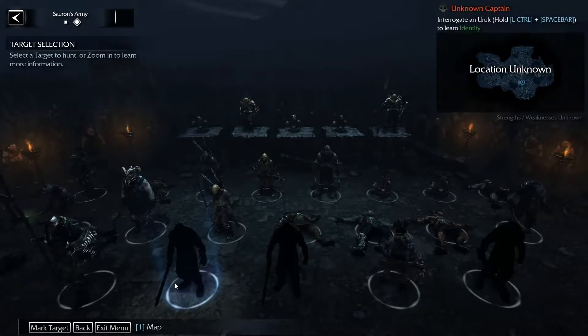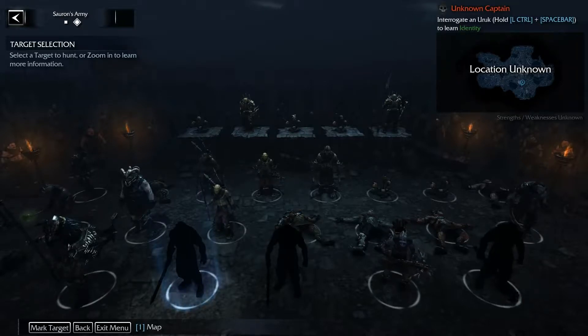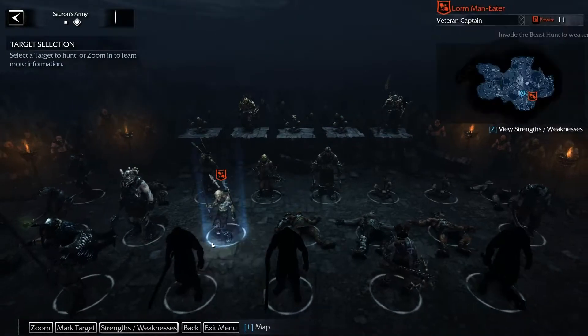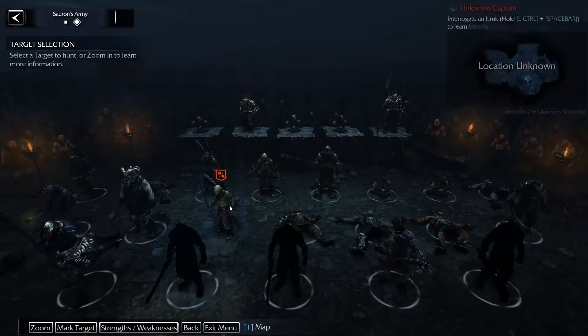You can interrogate Orcs to find out their identity and their strengths and weaknesses. If you interrogate a normal Orc, you'll just find out their identity. As you can see at the top right, it says Intel — either documents or an Orc that can give more information about the captains. Whenever you want to hunt a specific captain, you will try to get all the information you need, because it's much easier.